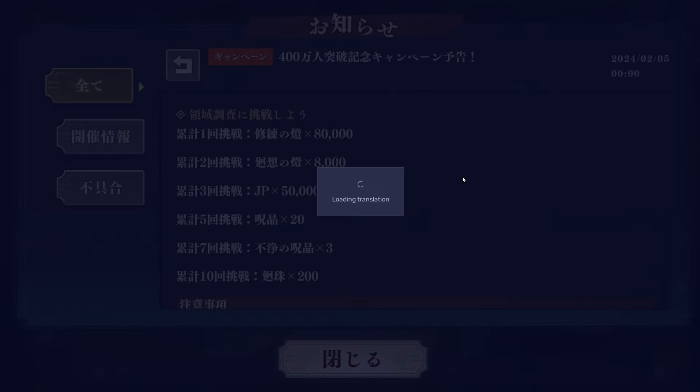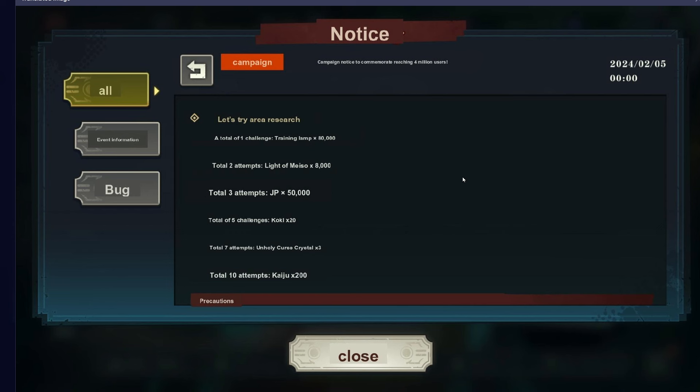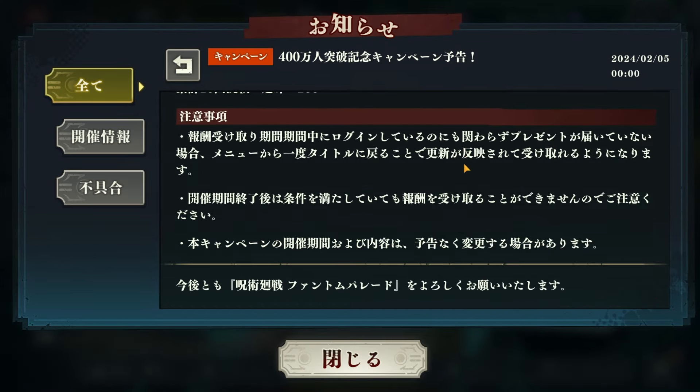This is our last mission to get the rest of the 1,500. It's kind of scummy that they're doing it this way because of the seven-day login for 900 of the kaiju. But we'll take it. The last mission is area search — a total of 10 area searches. I'm not sure exactly what area search is — maybe it's the dispatch area search thing with the animal people — but that's where we get the last 200 kaiju.